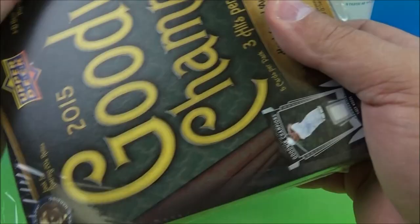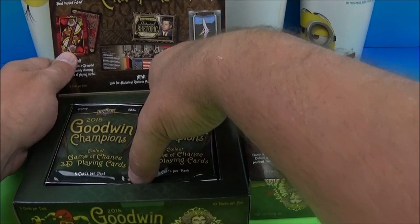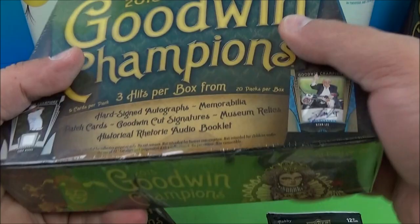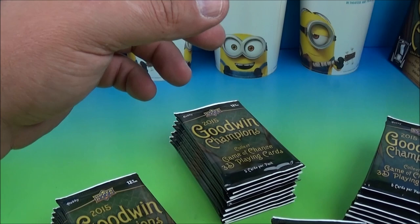Hey, how's it going everybody! Today we have some 2015 Goodwin's Champions ordered from Dave and Adam's Card World online. I've bought a bunch of this already, so I figured I'd get a couple more to share with you guys. I've pulled some cool stuff out of this - dinosaur cards, printing plates, and stuff. Got an artwork card, 101s, cool stuff. I really like this because it's different. You even get autograph artist playing card things, jersey cards, numbered minis - basketball, football, hockey - very well-rounded stuff.